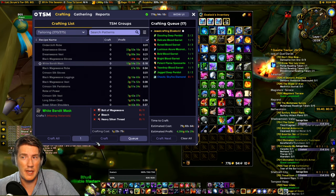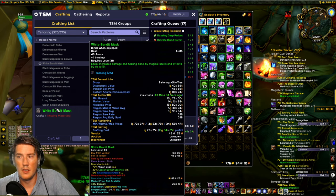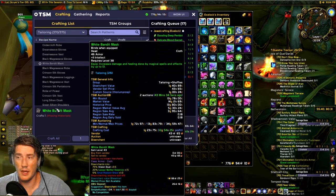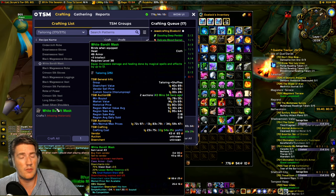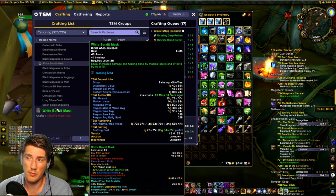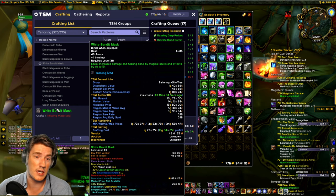Then you have the white bandit mask, which is for vision dust and nether essences. You get this recipe off the auction house. The runecloth belt is from the trainer. Craft them, disenchant them, and double-check if the prices are profitable. You can just use the disenchant value in the TSM tooltip to quickly see if it's worth it — just compare that to the crafting cost and you're good to go.